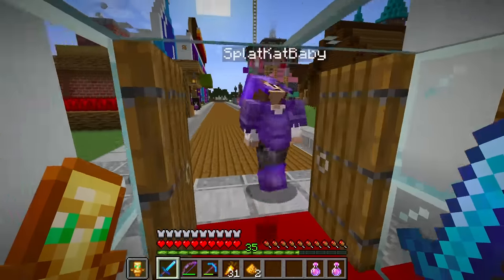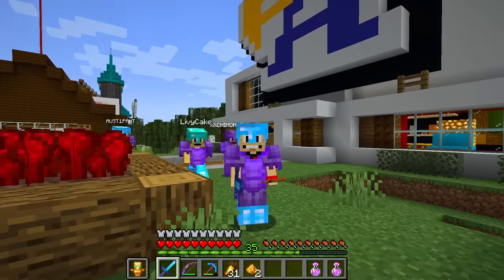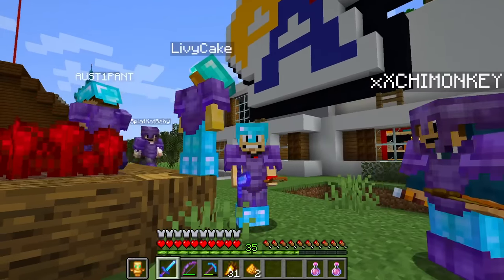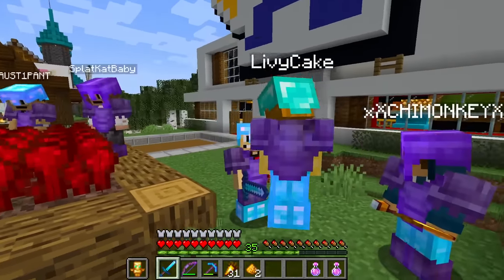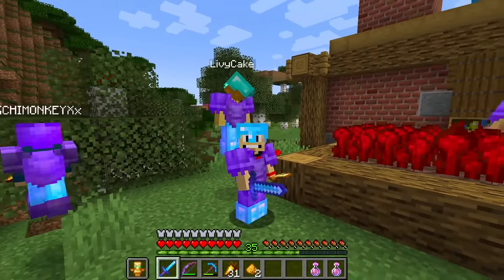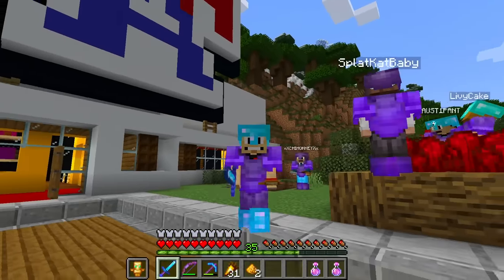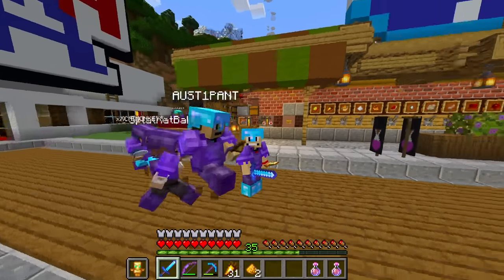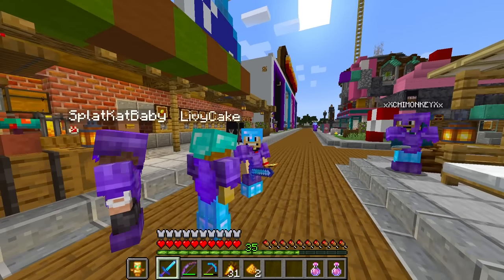Now I have one more thing I want to show you guys, and this one is specifically for Olivia. Olivia has been sharing the base with me - she's been sharing that big, huge castle base. In the last episode when we were doing our base updates, she said she would like a base. What kind of base did you want? A cupcake one. A cupcake base.